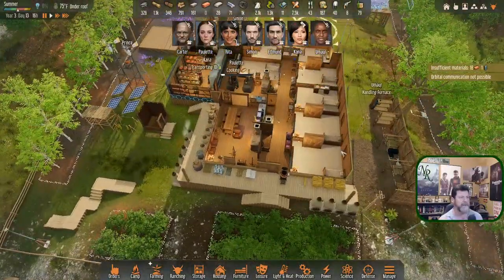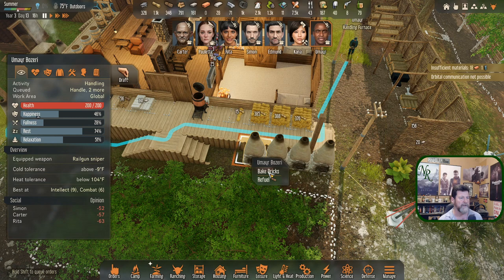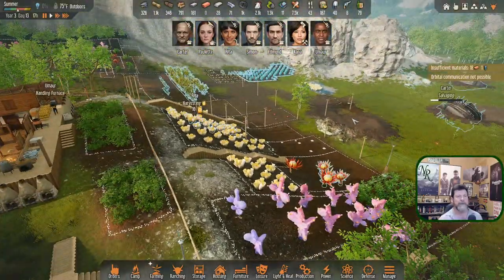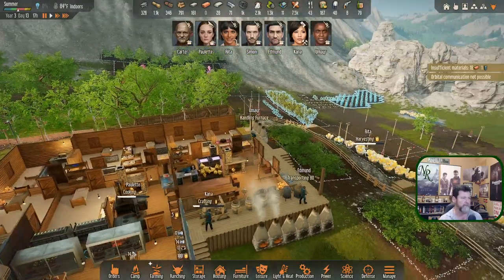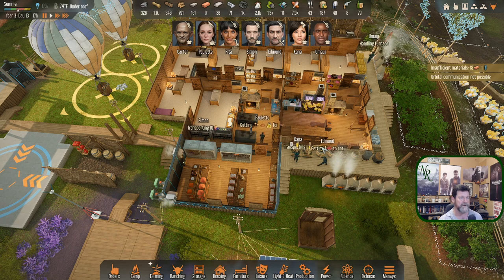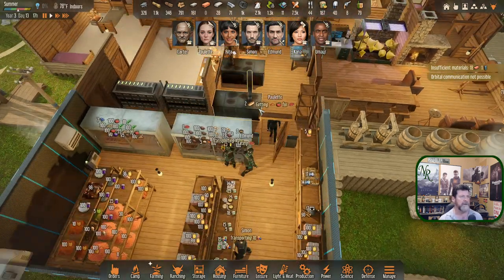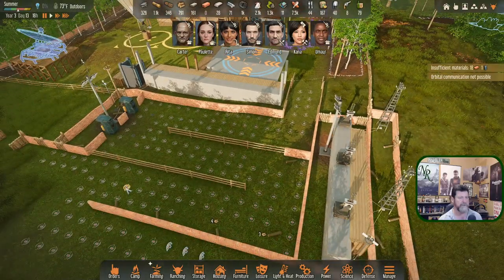Umayar, what are you doing? You're handling stoves — let's stop right there and have you bake bricks. We've got to get that back fence line done. Carter's scavenging, Umayar is on bricks, Edmund is still bringing ore in. Kana is working on oils — which means her crafting is all done, or one bench is done and the other isn't. Paulette was on it — let's see what she does. She moves over to the next bench, and she's going to do some more.